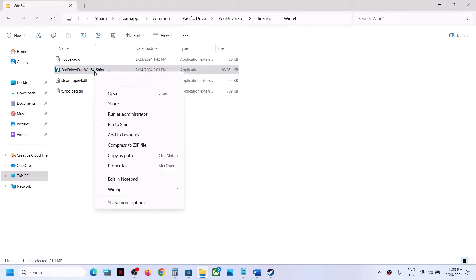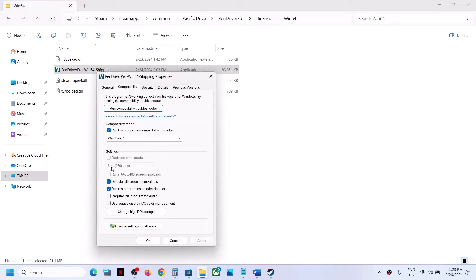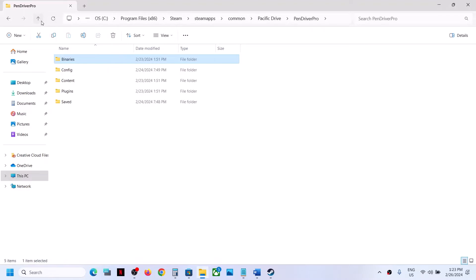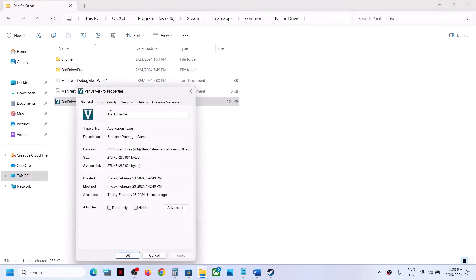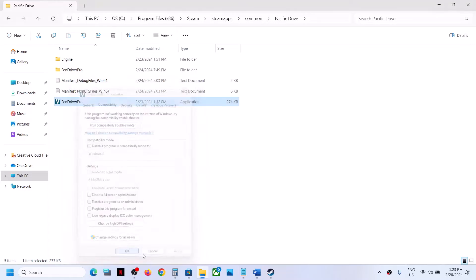Still not working? If checking all these boxes does not help, then you can uncheck the boxes. Do the same thing with the first exe file — make a right click, select Properties, and uncheck all these boxes. Click Apply, OK, and follow the next step.